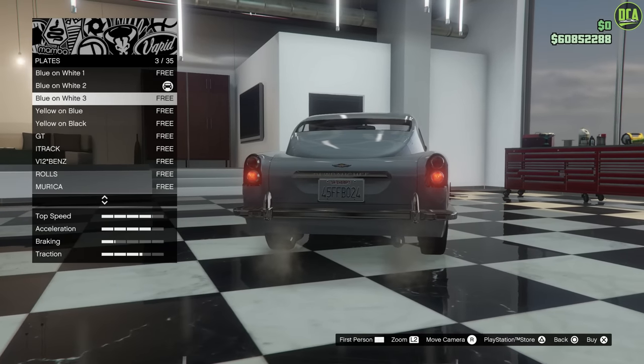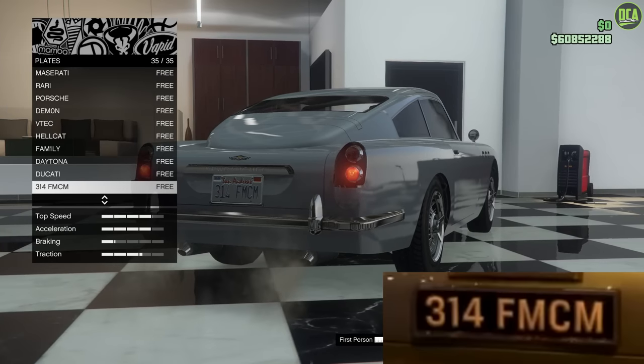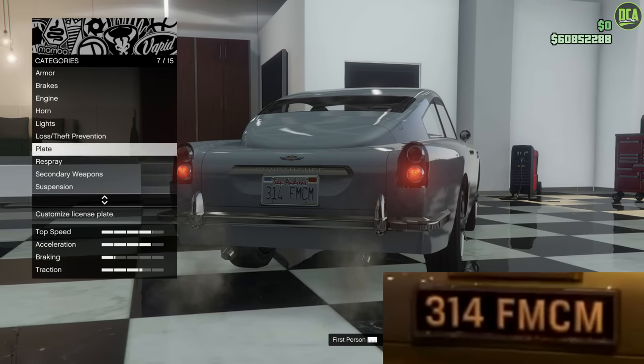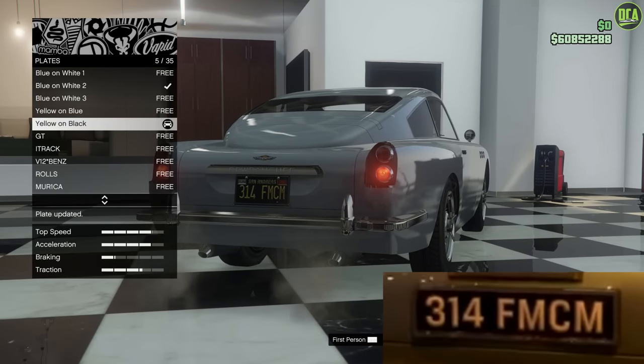For the plate, he did have a plate on the car - it was 314 FM CM, which I've replicated here already since we have the plate creator now. You don't have to do it, but it's a little detail I thought was nice to see. It had a black background, so I'll do the black even though it has a yellow font - I think it looks a bit closer.